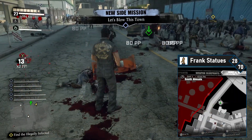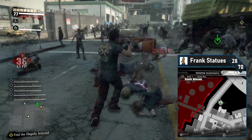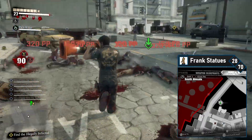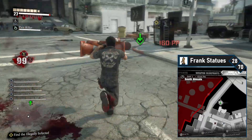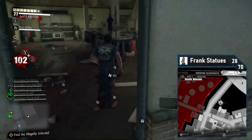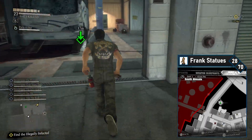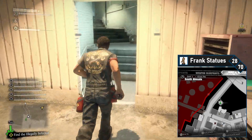Frank 28 is on the way out of South Almuda. Head north back out towards the highway and Ingleton. Towards the end, you're going to want to turn to your right and head into the bus depot. The bus depot has a back exit into the tunnel — pass through here, and on the way out you'll find a Frank statue near a locked door.